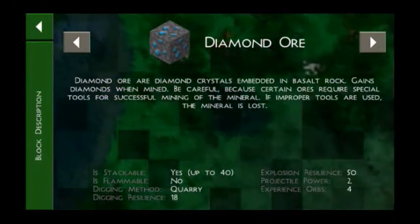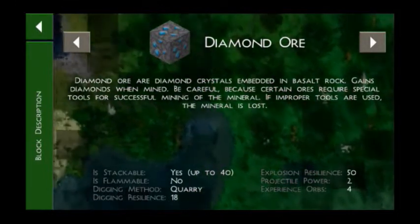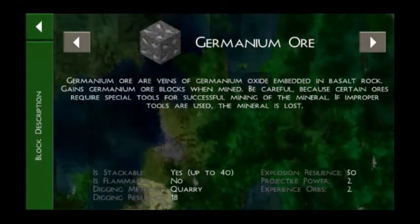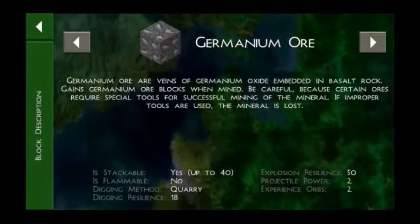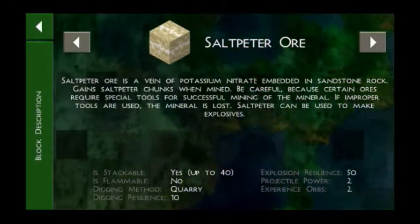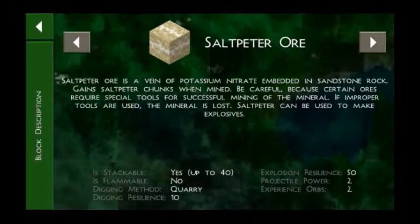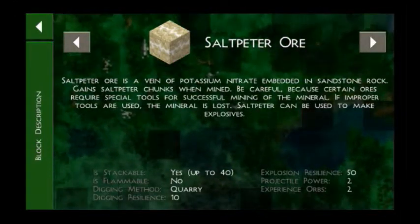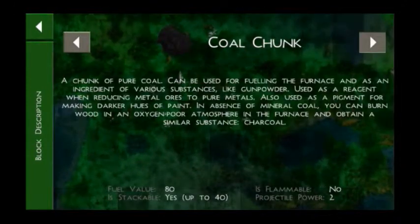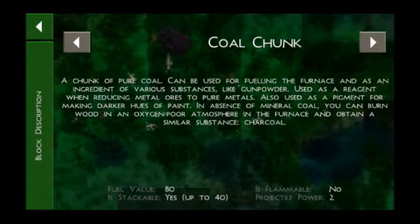You should be very careful — you need at minimum an iron pickaxe to mine diamond ore, otherwise it will be lost. Germanium is used for circuits, which are logic gates. Sulfate is a very good oxidizing agent, used for gunpowder, and also a very good fertilizer that you can use for farming, especially for crops that need it like rye.